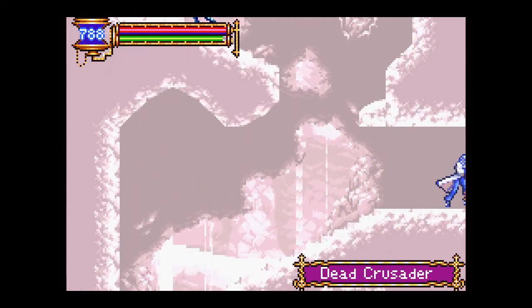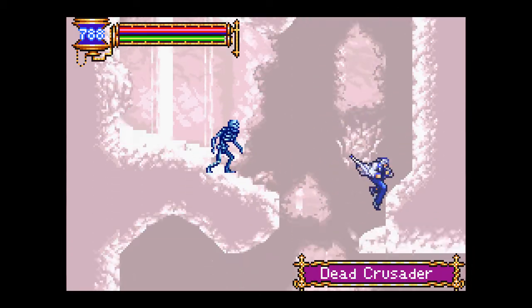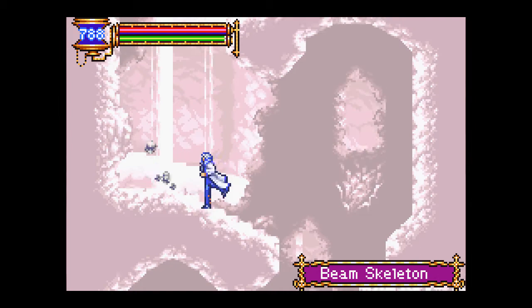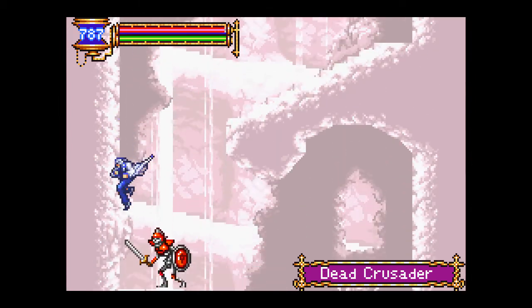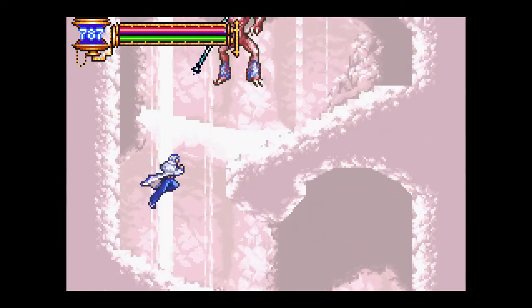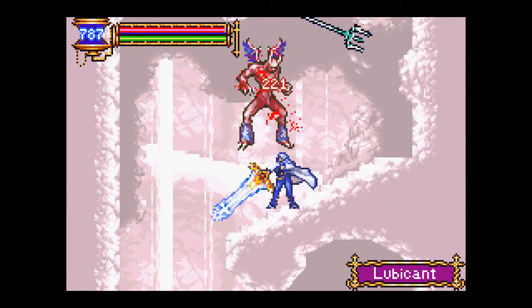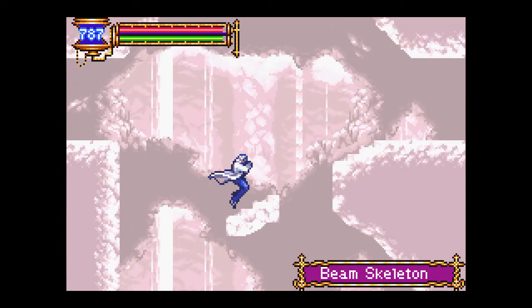Deck Crusader. A plain of nothingness. A beam skeleton. Fucking guard. You're down there. Dummy. So yeah, this is the underground reservoir. Wow, a long way up, isn't it?